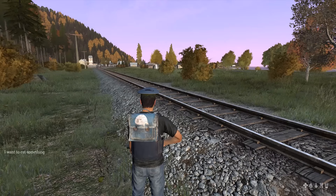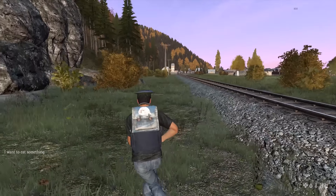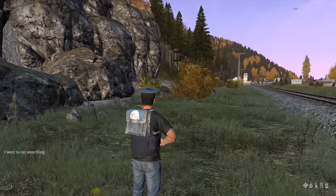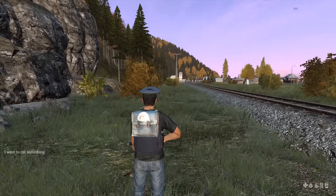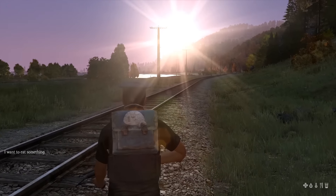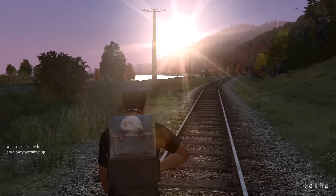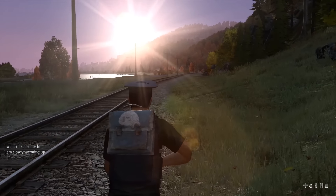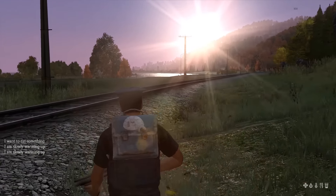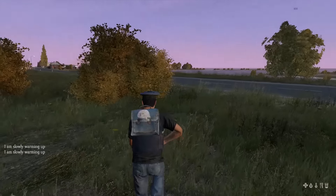I've just logged in, and you can already tell a couple of differences. Down in the bottom right corner, from right to left, we have the drink meter, the food meter, the temperature meter, the blood meter, and the last one is your overall health meter. I can just feel the FPS boost — the game looks really great right now, really beautiful. Over in the distance you can see a little bit of fog; they've actually added fog into the game and it looks pretty good.